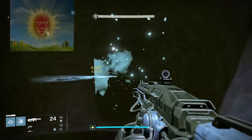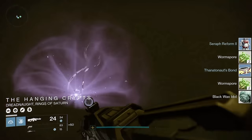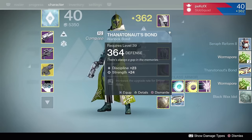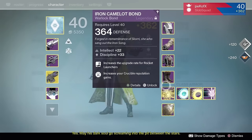The strikes do have arc burn. I recommend you have the Zalo Supercell or an arc sniper, and definitely use the arc subclass — that way you can just shred through everything with arc burn. Some of the strikes are a little tough, so do this with some of your friends so you don't get stuck with randoms that are AFK.